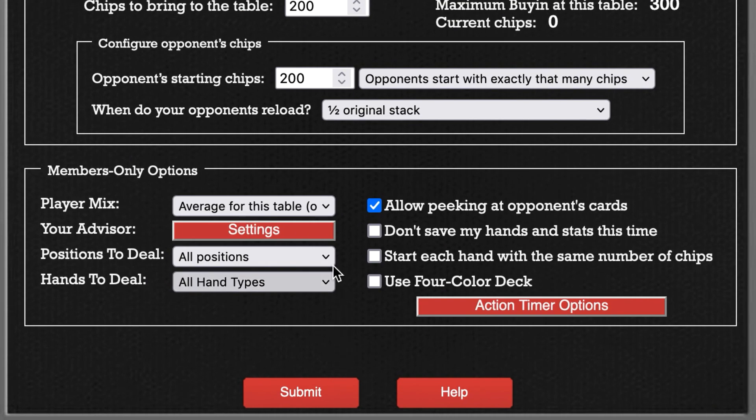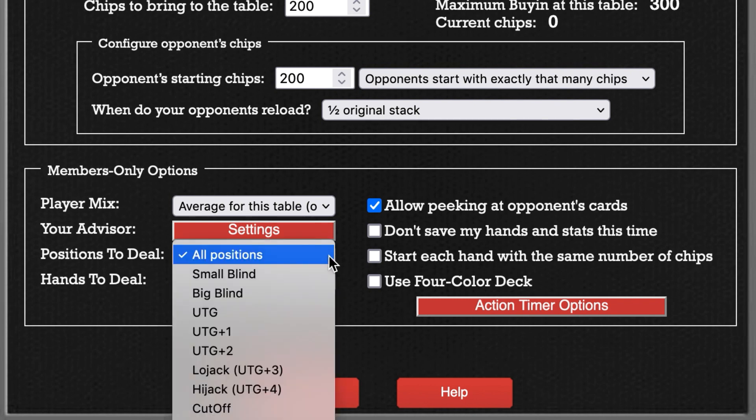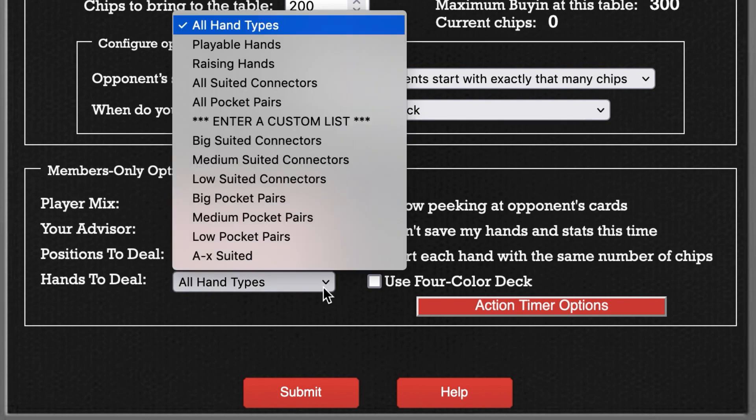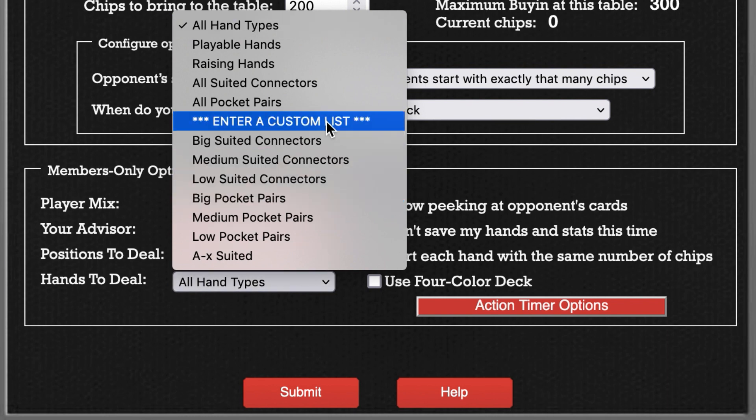If you'd only like to be dealt from a certain position, you can select one here — this is called freezing the button. For example, if you'd only like to be dealt in the big blind every single hand to practice playing from the big blind, you could select that here. Generally you're going to want to be dealt completely random hands, but if you'd like to speed the game up and always be dealt a playable hand or always be dealt a raising hand, you could select that here. There's a bunch of other options in this drop-down — you could even enter a custom list if you'd like to pick exactly which hands you'll be dealt.